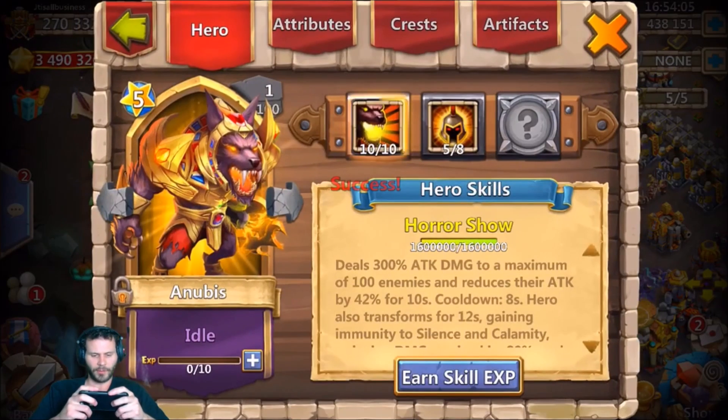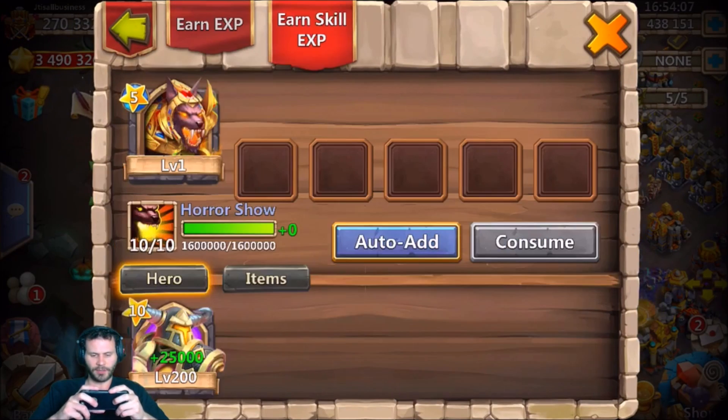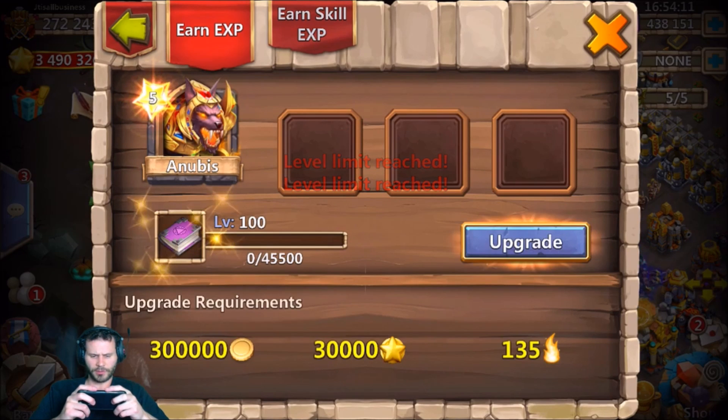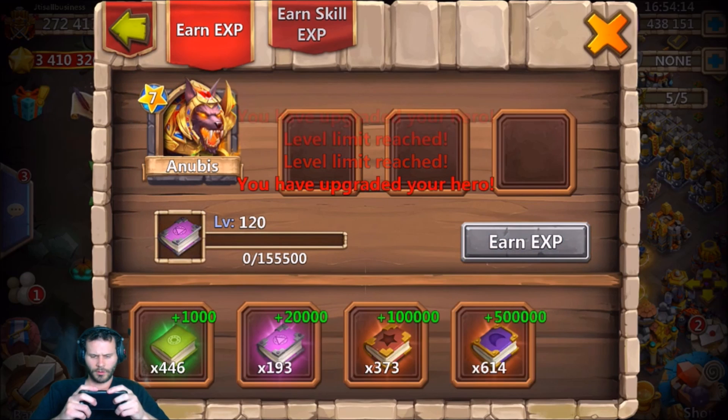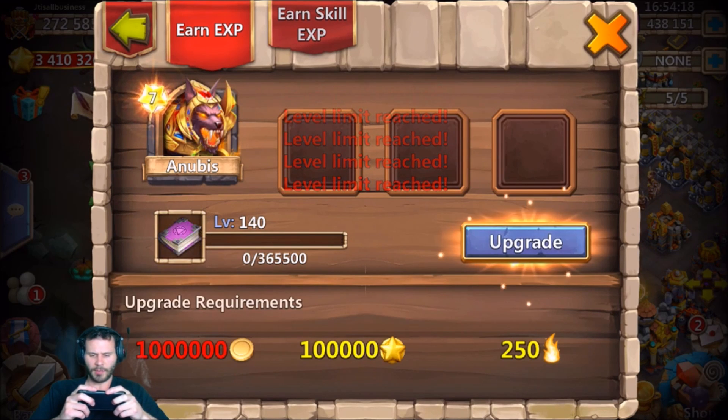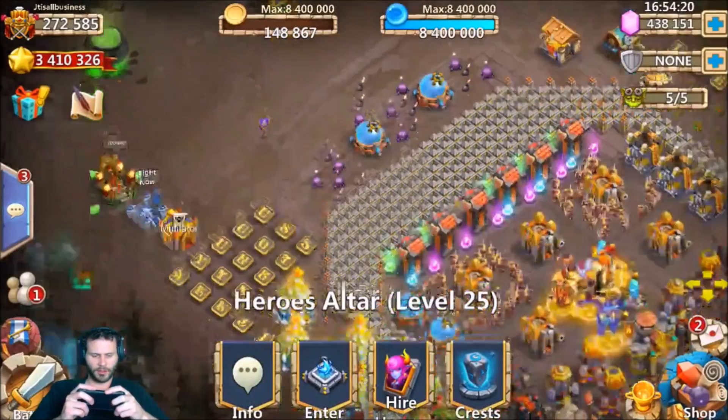Oh my gosh, this sexy Anubis. Let's go ahead and boost him straight up. Oh man, I'm going to need more gold — that's annoying.